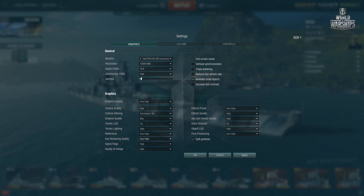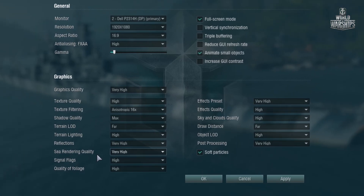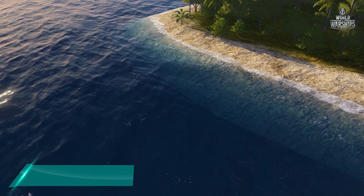Sea rendering quality is the weightier setting for the graphics card. Decreasing this parameter will strongly impair the picture quality, but the performance will significantly increase.